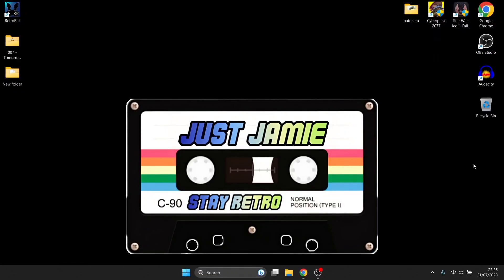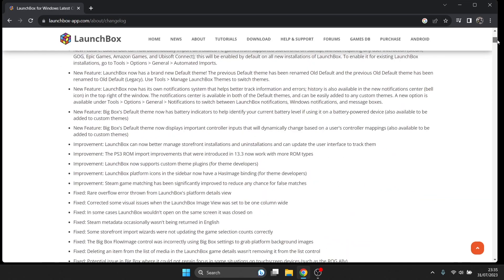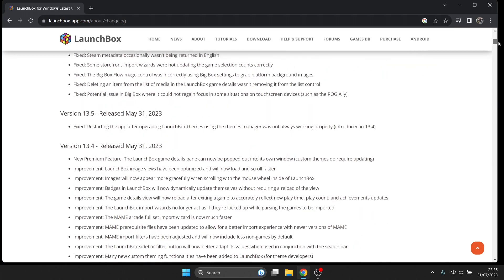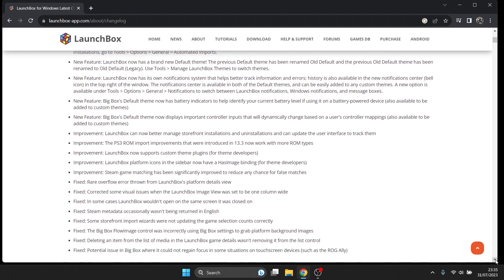We got a brand new version of Launchbox which is 13.6 and I'm going to leave the link in my description for this one. It was released just a few days ago and it's got a ton of new features. Like every version of Launchbox we get a massive amount of improvements. I can see we got some PlayStation 3 improvements, some Steam game improvements, some big box changes as well.